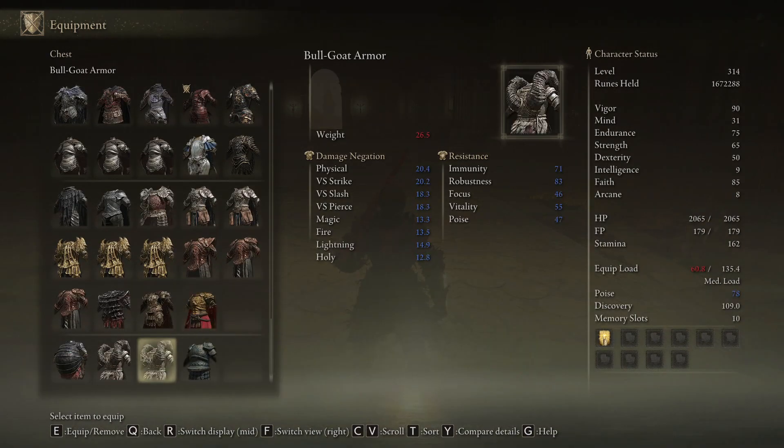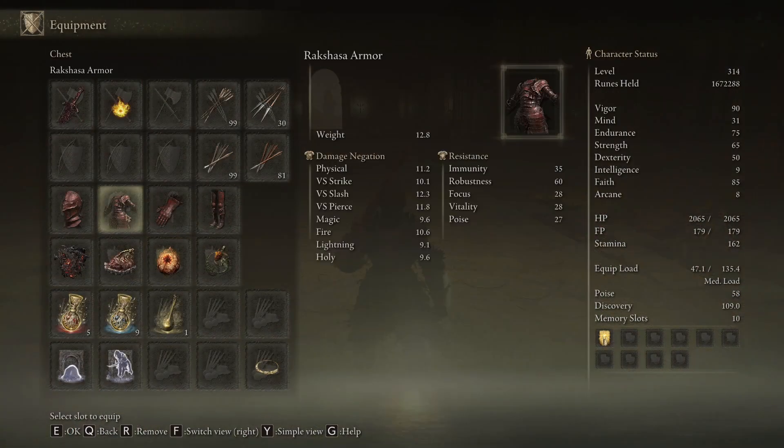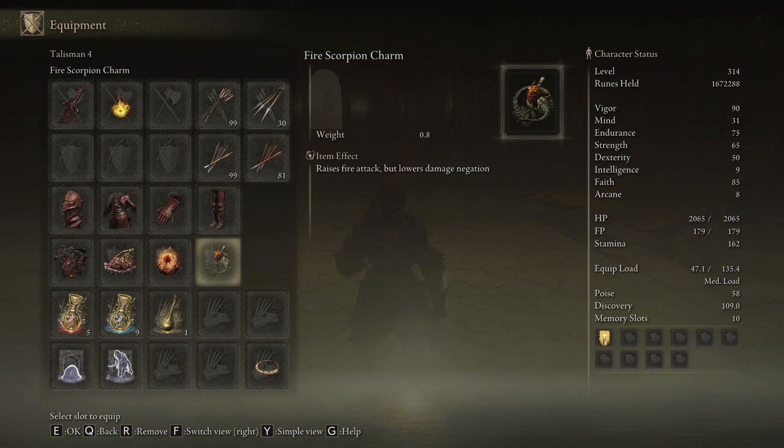This is the DLC armor set — every piece gives plus two percent damage bonus, but it has really weak defense. As you can see, it has almost twice less defense than other options. You don't have to use this set; it just lets me kill him slightly quicker, though I'll probably still need to hit him.